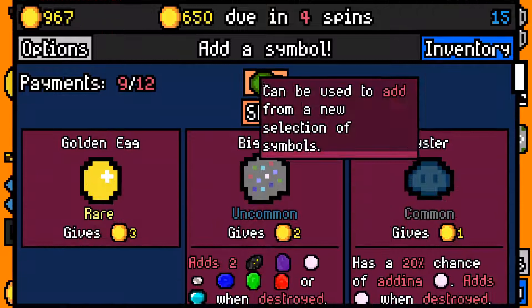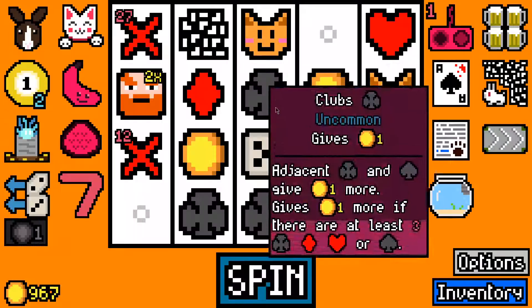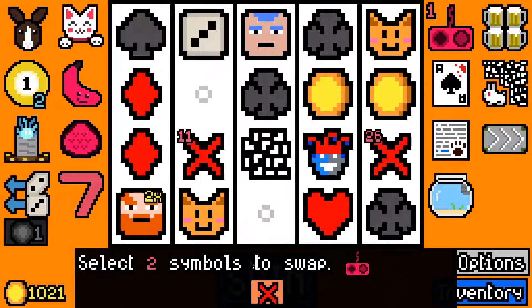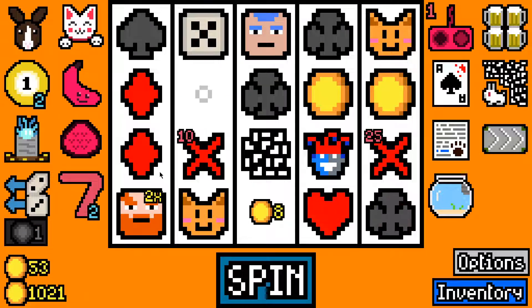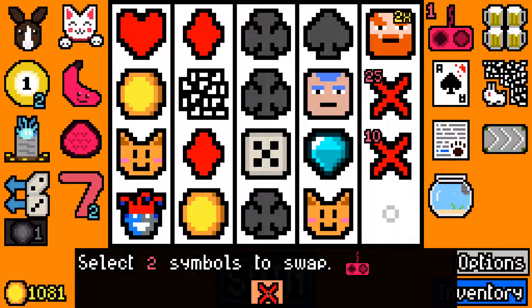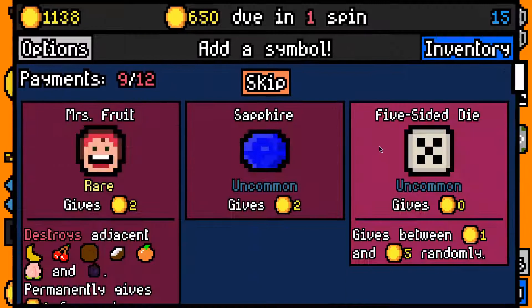The golden egg — not particularly what I'm interested in, let's skip. I could take a strawberry but there's no real need — we've almost already won this. Even though we're currently only getting about 50 per turn, with the buffer we have that's probably enough to win even if we don't get another dwarf swap. I'll just take a very rare diamond — yeah, sure, why not. I'm not going to say no to that if you offer it. I could take a five-sided dice or Mrs. Fruit but there's no real need.